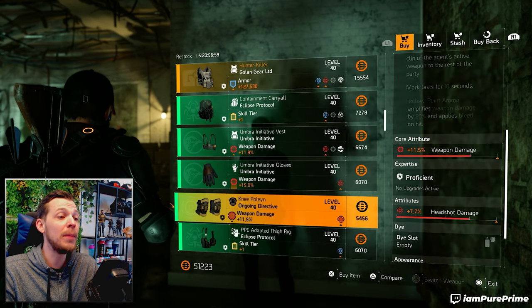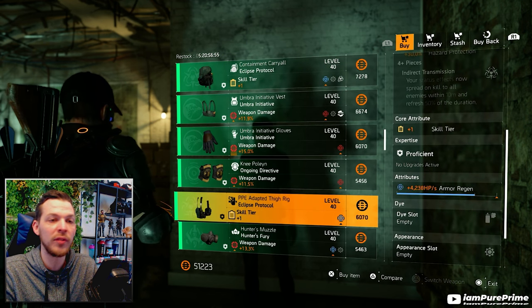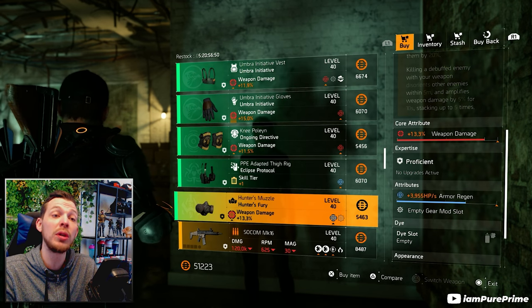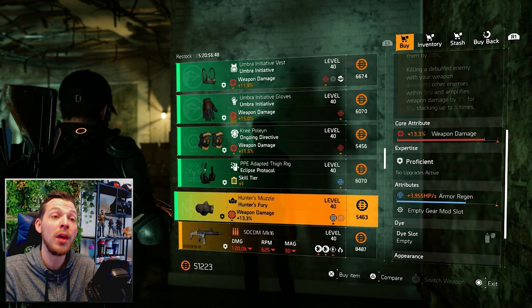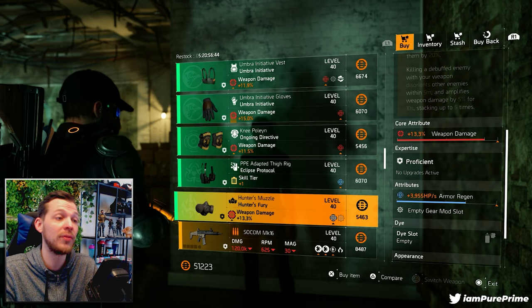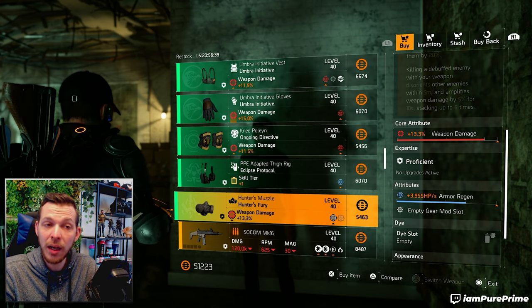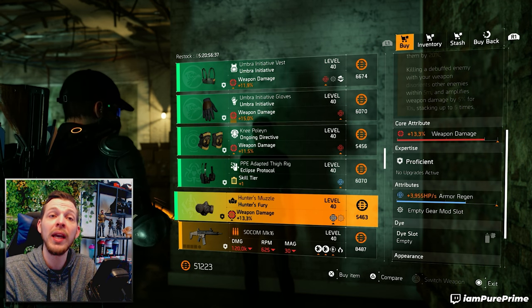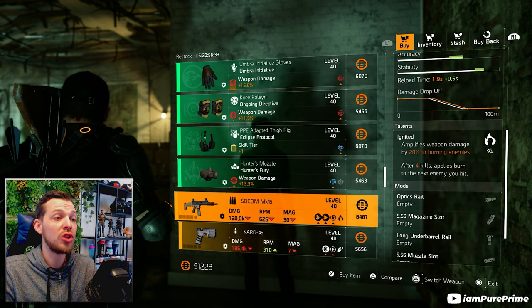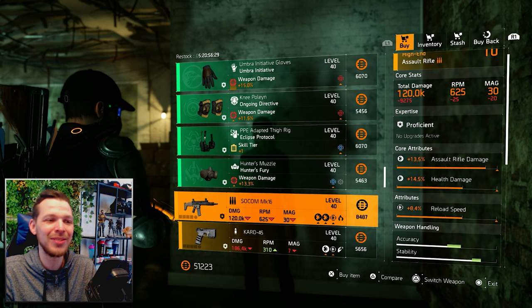Knee pads of Ongoing Directive with 7.7% headshot damage, Holster of Eclipse with 4.2k armor generation, and Mask of Hunter's Fury with almost 4k armor generation and 13.3% weapon damage. If you don't have the Hunter's Fury mask yet, it's a very nice set piece — pick it up, roll the armor generation away, and you only have to optimize 1.7% of weapon damage.